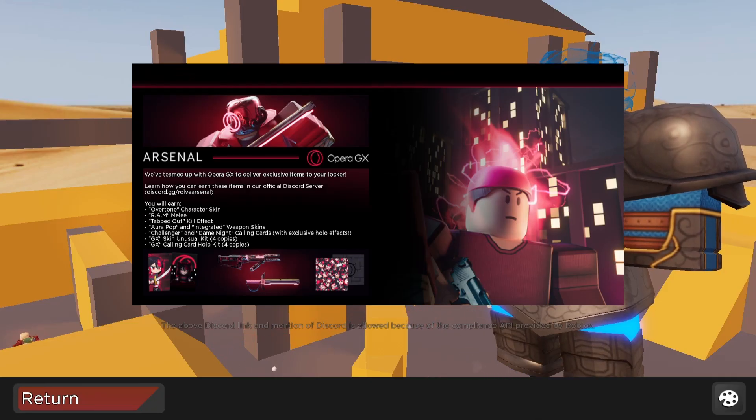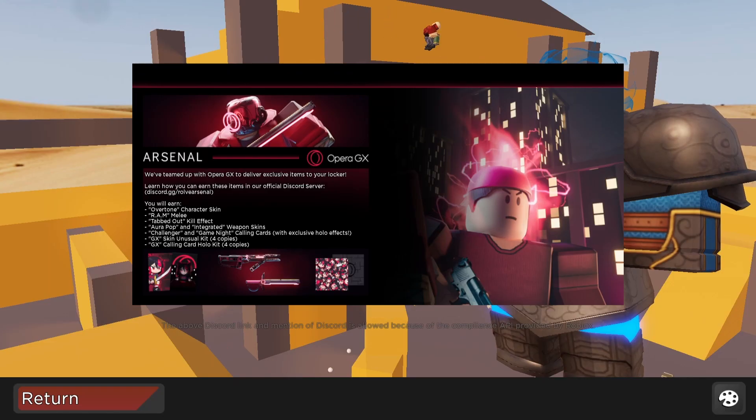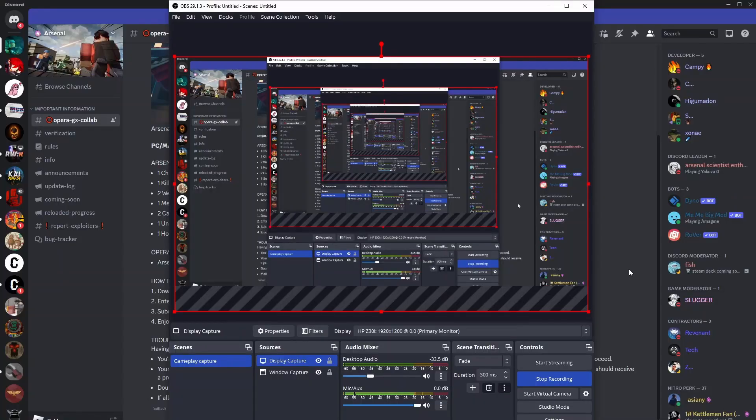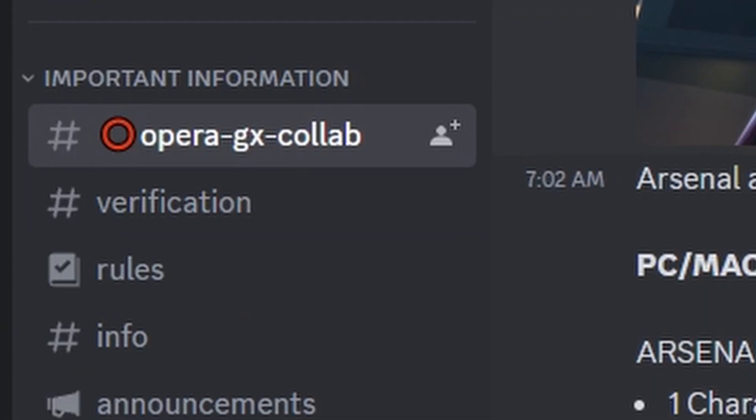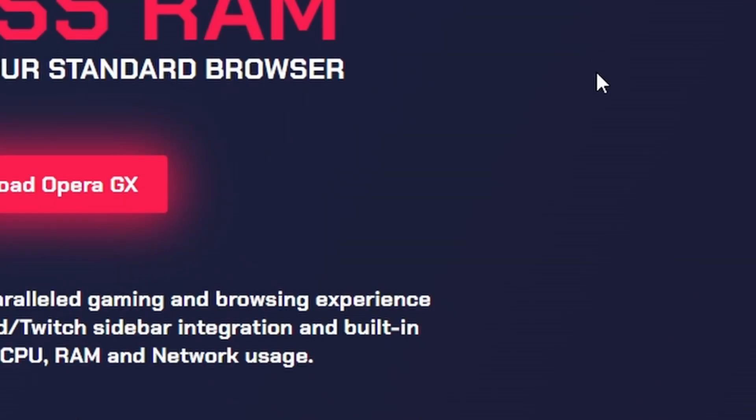I'm pretty sure if we join the Discord, we'll just get them automatically. I am not in the Discord — that's why Roblox Arsenal does not like me anymore. Alright, we have just joined the Discord. How to claim? Download Opera GX. Let's download it — obviously we need this.